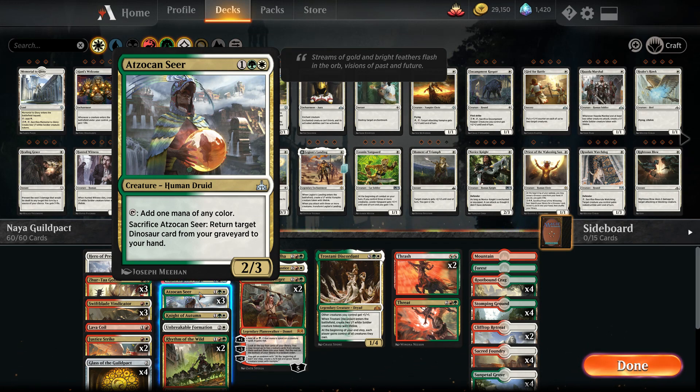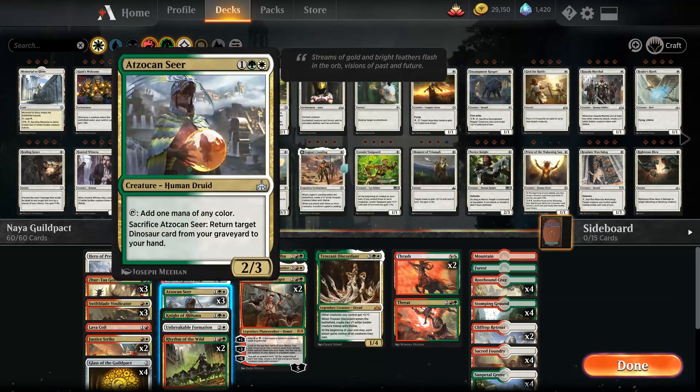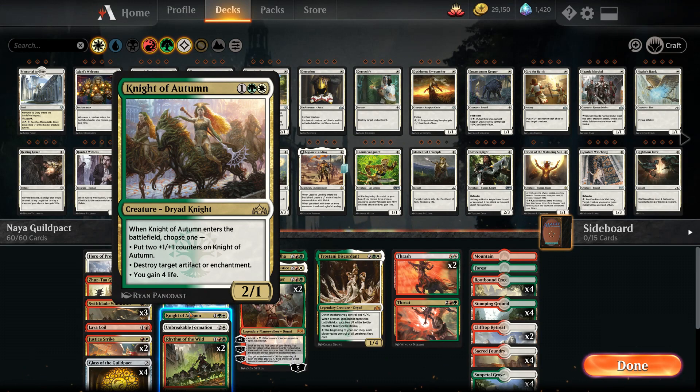Zocan Seer is a 2/3 that adds one mana of any color — helpful since we're Naya — and we can sacrifice it to return a target dinosaur from the graveyard, though we won't be doing that. Knight of Autumn is a 2/1 that can destroy artifacts, enchantments, gain four life, or put counters on — very, very good.